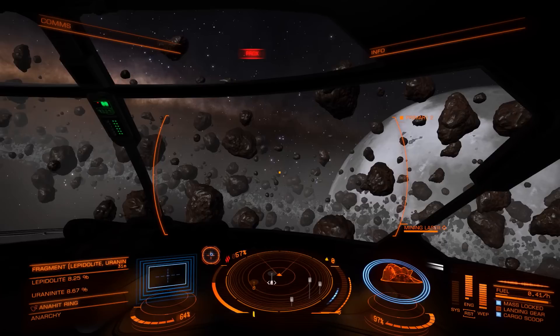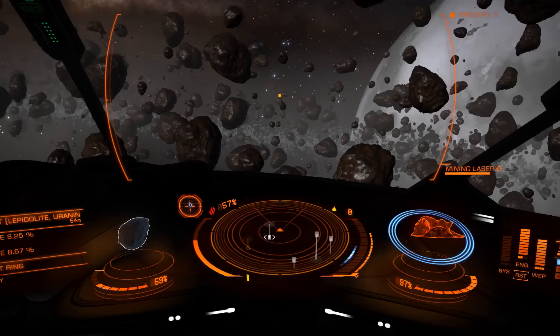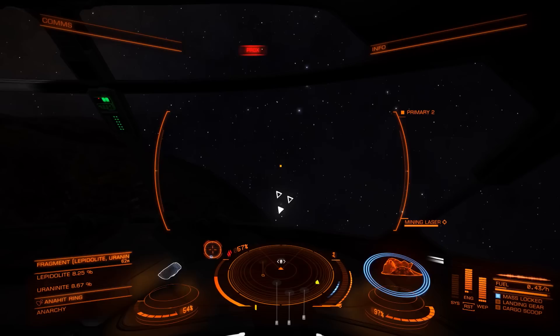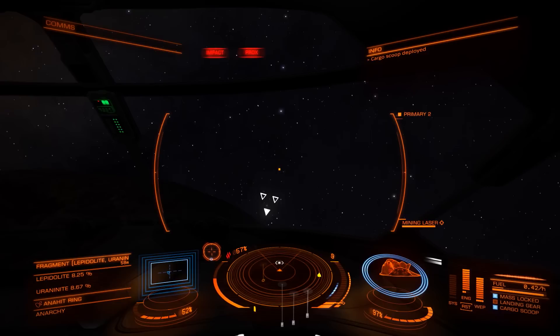There is a neat little feature: any asteroid that you have mined from actually appears on your sensor. You can see there's a little outline of a rock — that's the asteroid you last mined at. If you go around prospecting for a while, you might find you have a lot of asteroids on your sensors, which could be a little bit tricky. Just try to find the one that was closest to you so you don't lose your place.